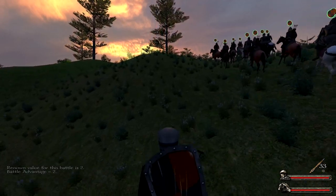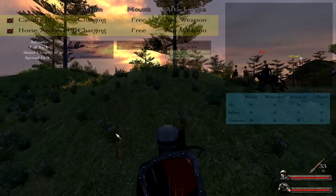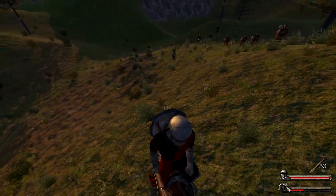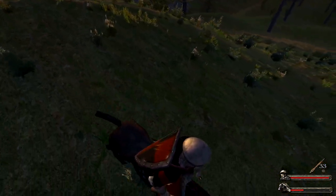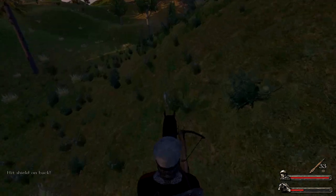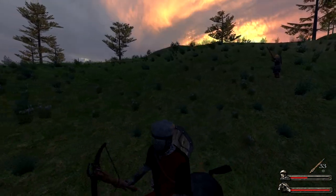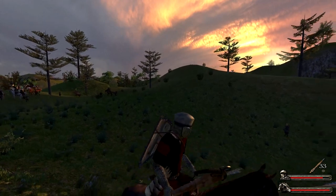Then you press Control+H — H like healing, Control+heal. You'll see what this does when you get hit. They only hit my horse, which is no problem — you can heal your horse as well. To heal your horse you have to press Control+Shift, which zooms in, and then H. So I press Control+H now and you see my health goes up.